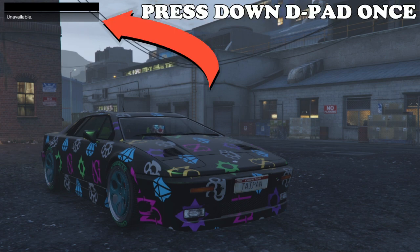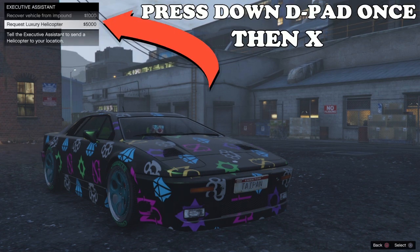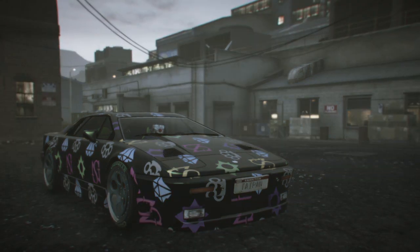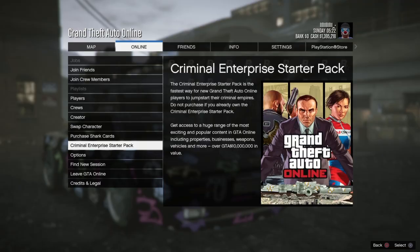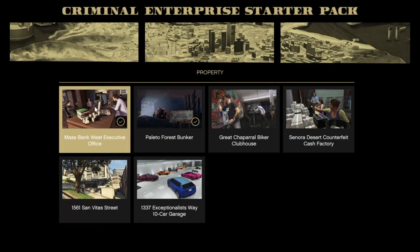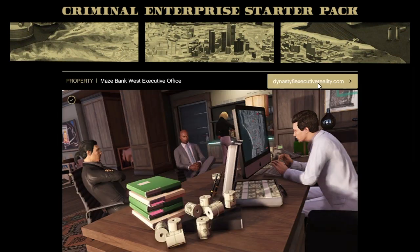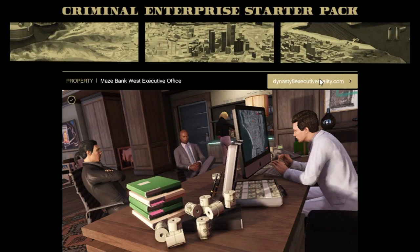Then in the top left press down to request the luxury helicopter. Now press start or options, go to criminal starter pack, click on the property, click on Maize Bank, click on this Dynasty Executive, and then back out of all of this.